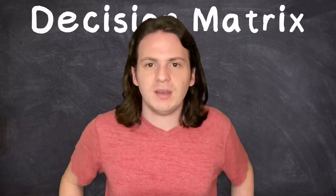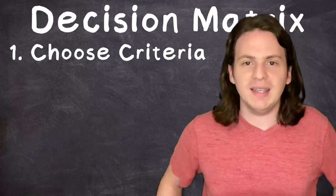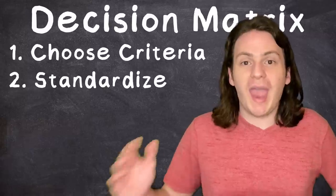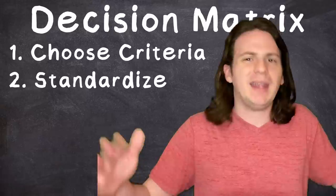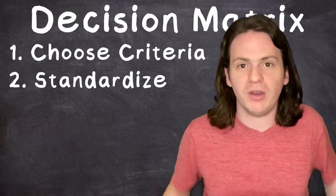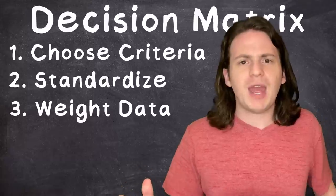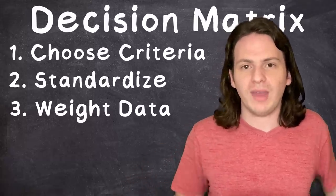A Decision Matrix is something usually used by engineers to compare different things. It seems super complicated, but really it's just three steps. First, you pick a bunch of different criteria that you want to rank your things in, and you fill in all the data. Next, you need to standardize everything so that everything is ranked in each category on a scale from 1 to 10, just to make them easier to compare with each other. And finally, you weight everything — sometimes certain criteria are more important than others, so this is just a simple way to account for that.